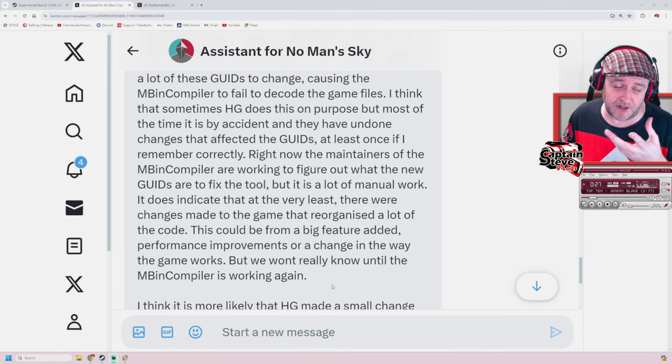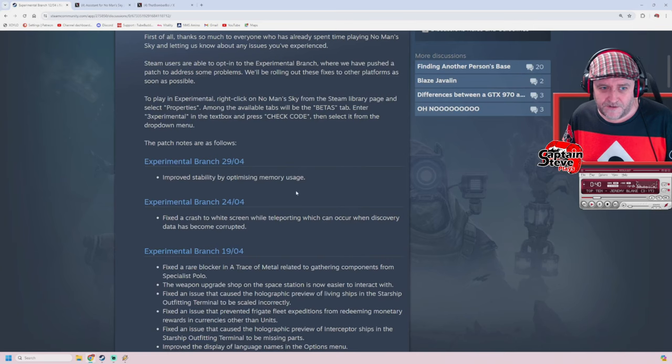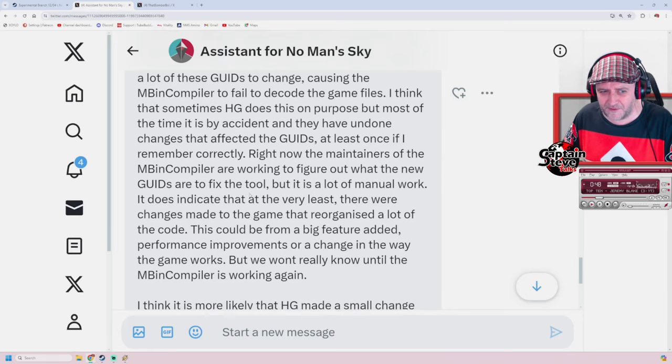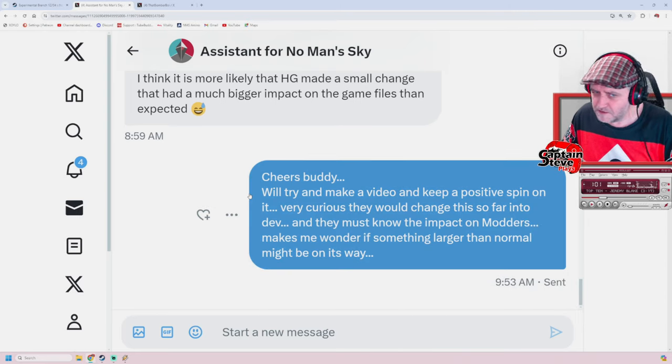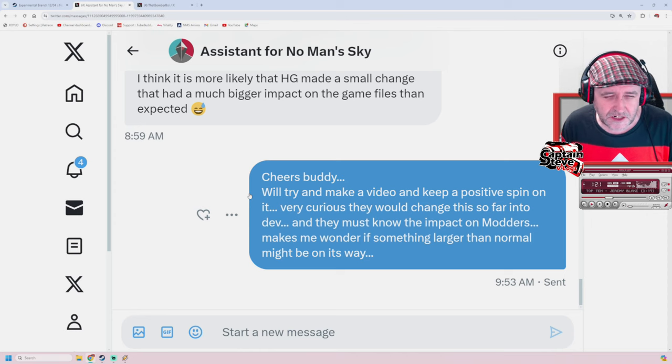Rather curious stuff there. Speculating on what it could be - it could be something big, or it could just be something to do with how the game runs and how it's optimised. Looking at some of those patch notes, it does look like they've put in a fair bit to do with optimisation and also fixing crashes. I think it's more likely that Hello Games made a small change that had a much bigger impact on the game files than expected. But the thing I find a bit odd is: why do that so late into the development cycle of No Man's Sky, when they know it's going to affect mods and the No Man's Sky Assistant app and the community?